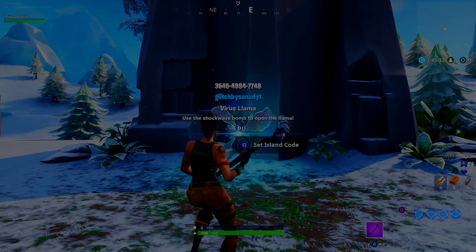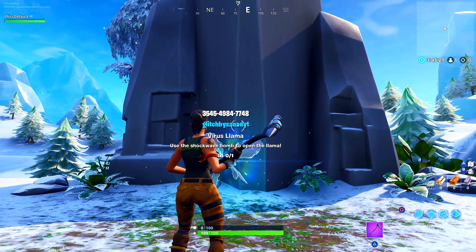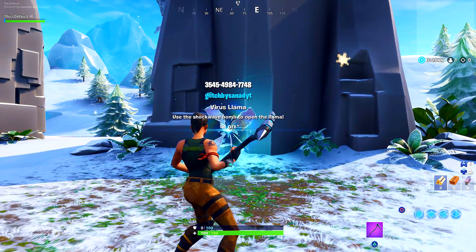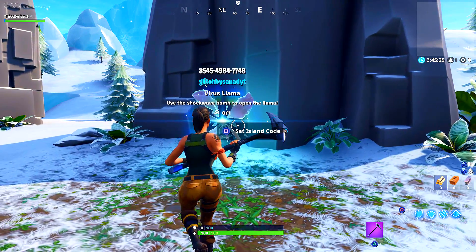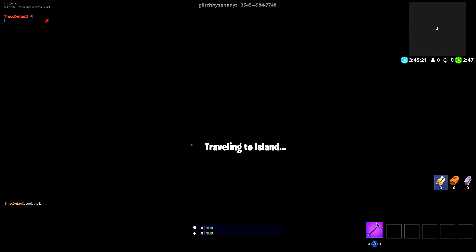So what you need to do for this glitch — you just need to go to this island right here on the screen. You guys can see the number, the code of the island, and I will also put that code in the description. This island is made by glitches by Sonat. You guys probably heard about him — he's a good glitcher, so you guys should check him out.